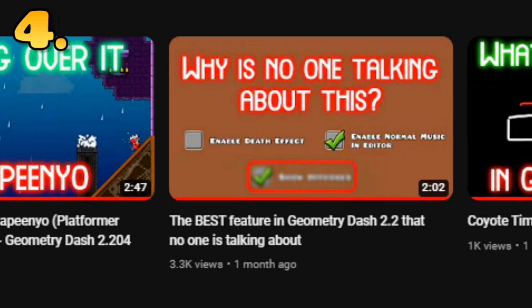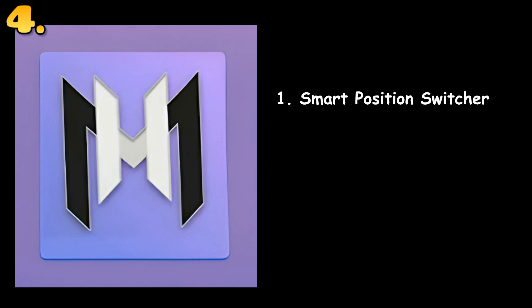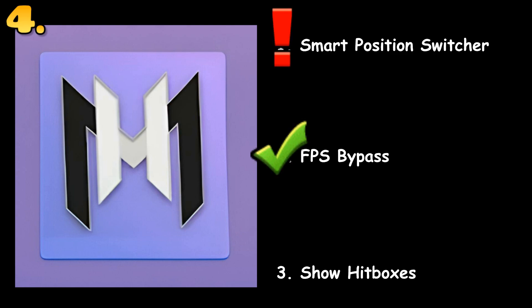I'm sure you've probably seen my video about show hitboxes being one of my favorite features in Geometry Dash 2.2, but if you haven't, I'll link it above. For the uninformed, thousands of users have installed MegaHack V7 for many different reasons — whether it be start position switcher, FPS unlocker, or my personal favorite, show hitboxes. With many of the features from MegaHack V7 being added to 2.2, I simply don't see a reason to have it installed anymore.